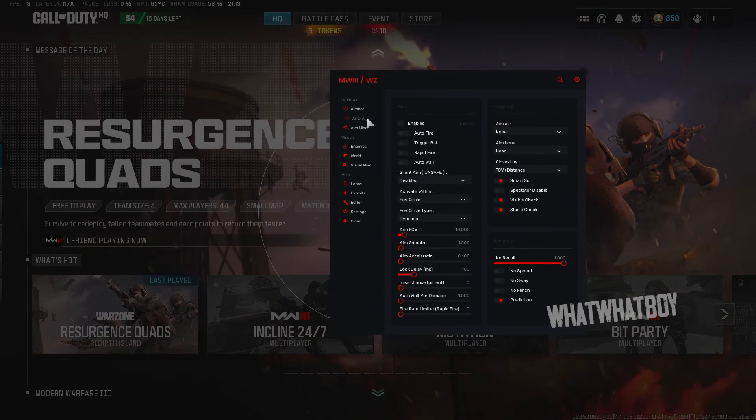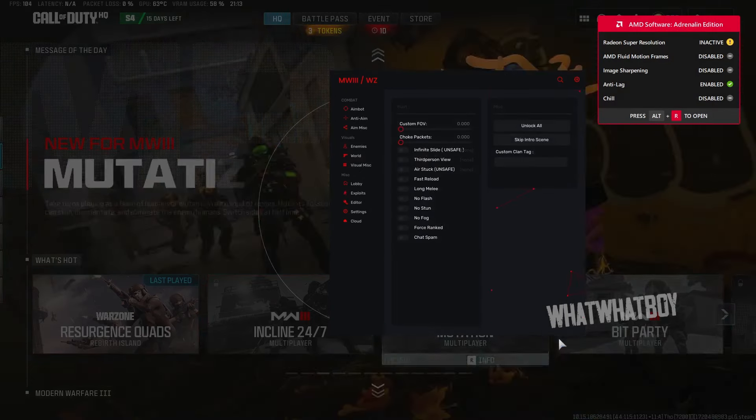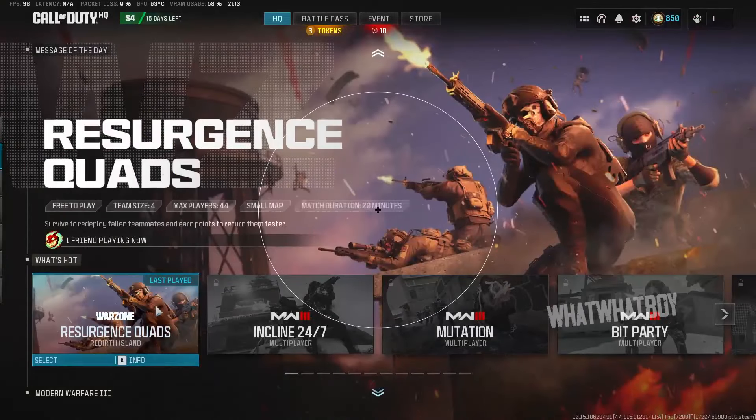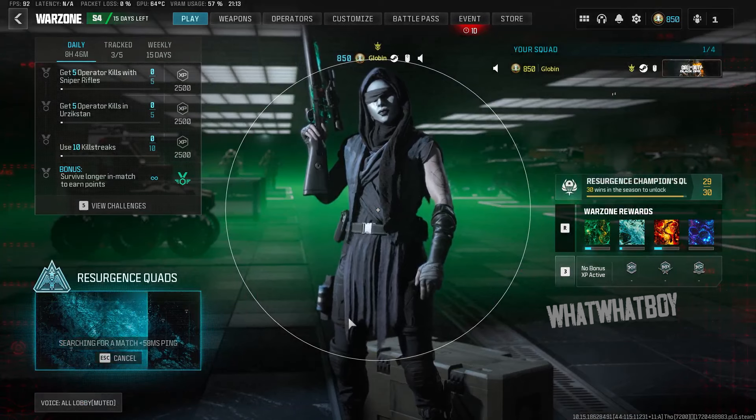Let's head into the showcase. As you can see, this is the GUI. You have aimbot, anti-aim, aim misc, and your exports. You can get your FOV, no flag, and fast run. Let's head into it — just in a random game, I'm not going to do anything special.